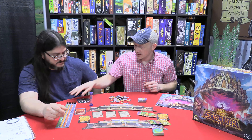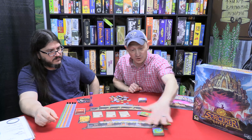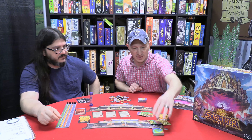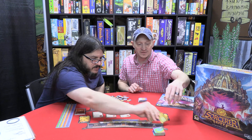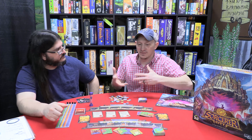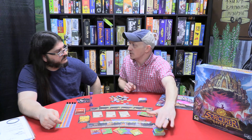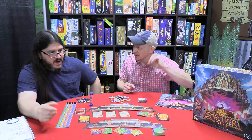You play through rounds and gain different resources, which you then spend to buy new tiles. There's a ton of options as far as tiles go. Some give you different scoring options, some have an instant effect when you buy them. The rainbow tile is always neat because it just counts as every color.